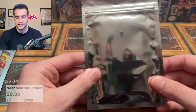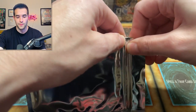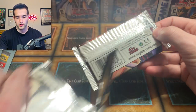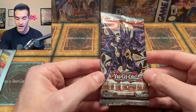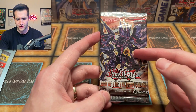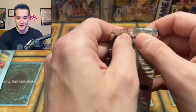Onto the exciting part — the silver bonus pack. Let's see what we get. A 2009 booster pack. Let's open this thing up. It is a First Edition Lord of the Tachyon Galaxy. So inside here we could pull the ghost rare — Number 107: Galaxy-Eyes Tachyon Dragon. So many numbers out there.